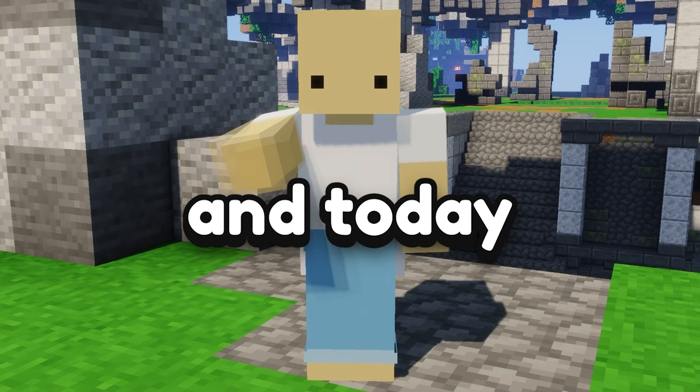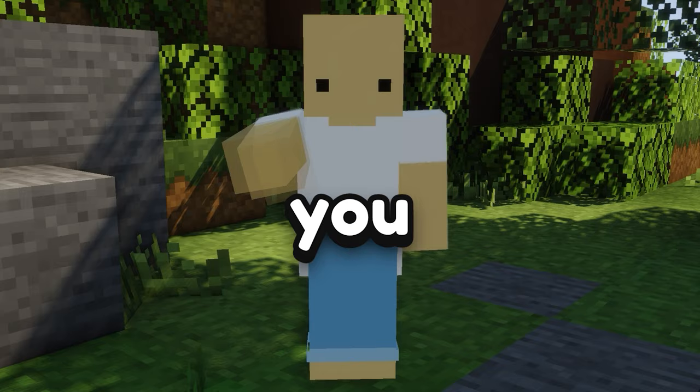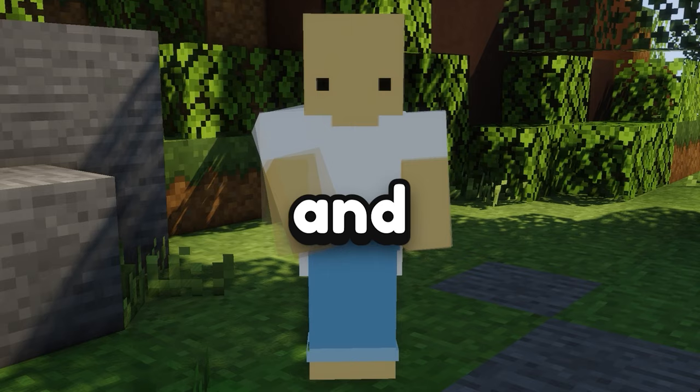Welcome to another video. Today we're going to learn how to butterfly click. Butterfly clicking is one of the fastest clicking methods you can do and is really universal — you can use it for PvP and bridging. It is probably one of the most important clicking methods you can learn, and it's not even that hard. This tutorial is going to be really in-depth while also being easy to understand.